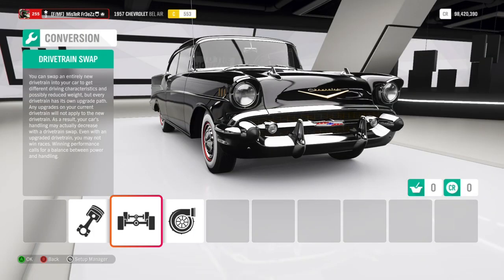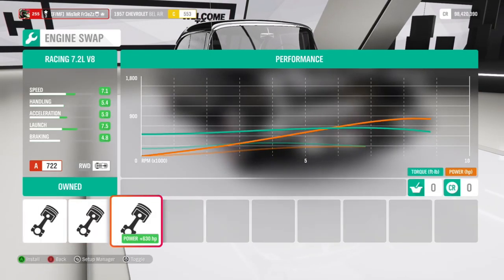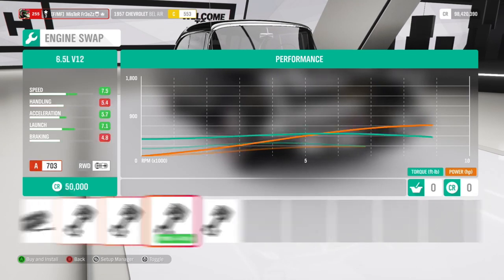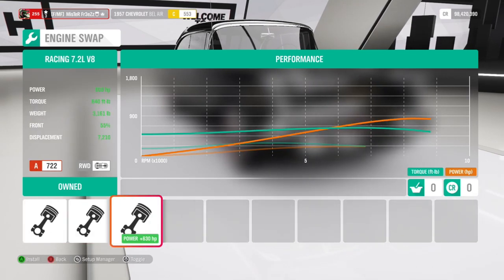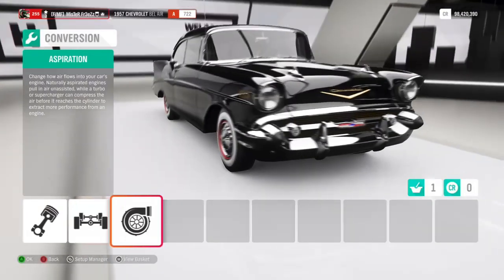So this is the HS Bel Air — still has a new engine in it, a 7.2 liter V8 with 1,351 horsepower I think.